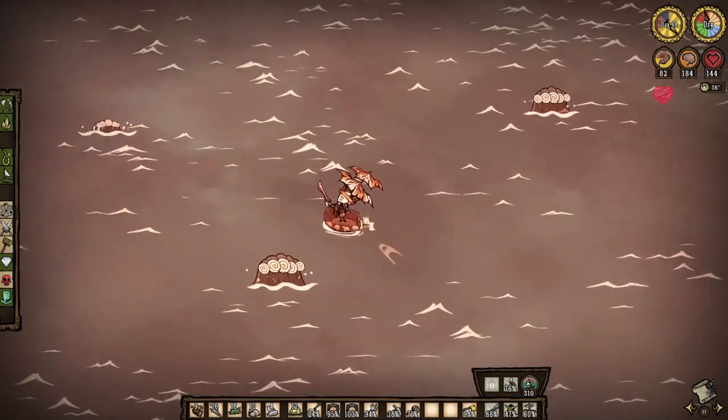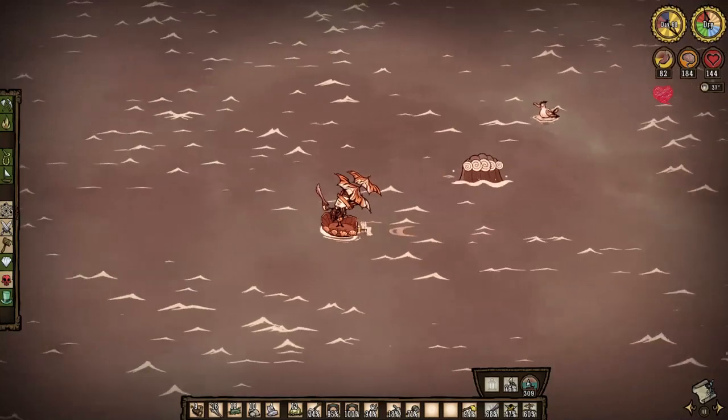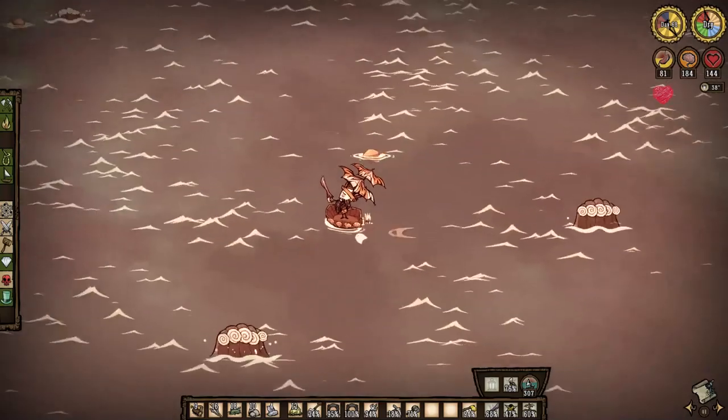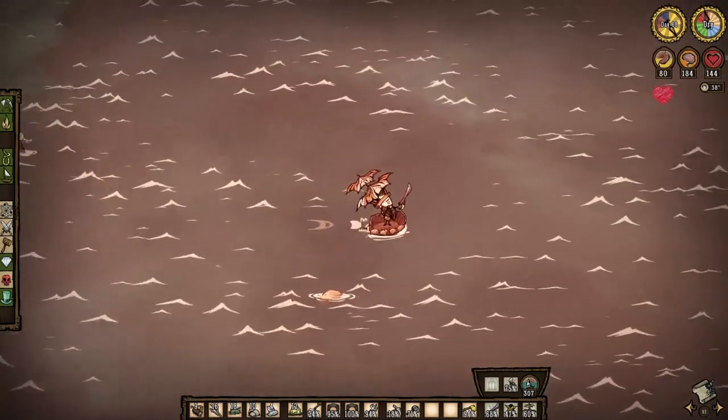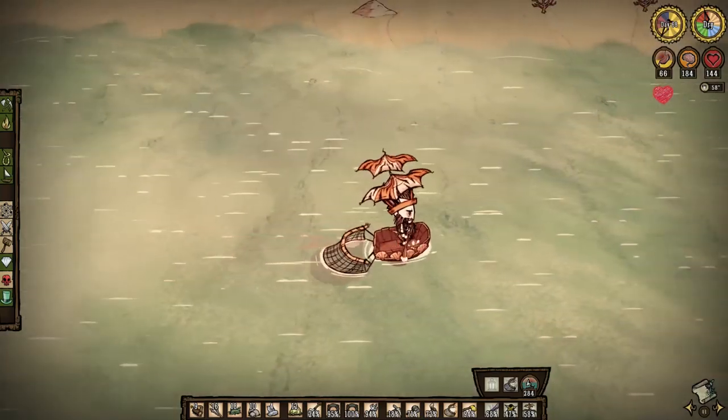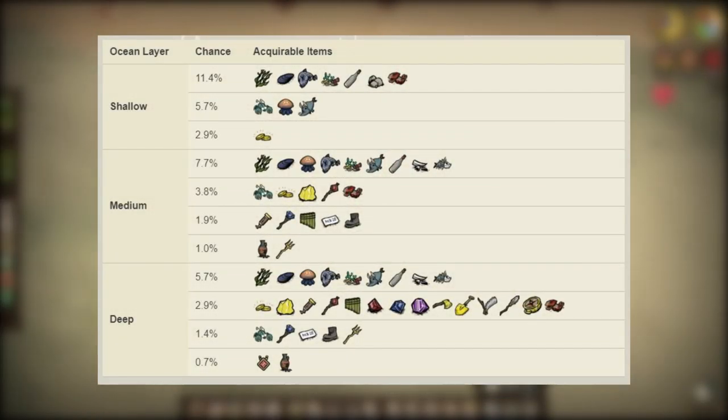A couple things before we wrap. You'll notice a significant lack of wave activity on the water during dry season, be it in the medium or deep oceans. So if you have things that need to get done on the water, this is actually the season to do it in. And finally, Troll Netting returns in dry season, but triumphantly returns. Dry season offers the best Troll Net loot pool overall — you can sail away with the best on-the-water weapon in the game, a nice chunk or two of sought-after obsidian, or even a set of rare gems or gold. This is the time for Troll Netting.